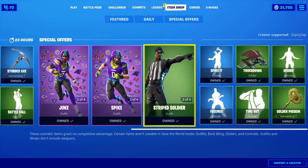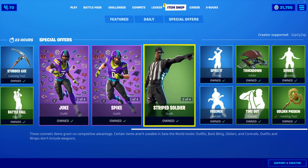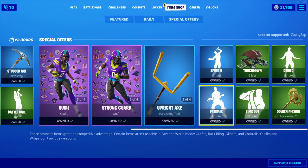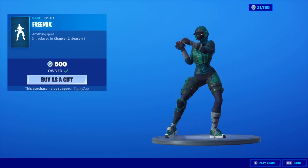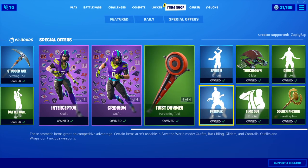And then the NFL shop — let's see if anything has changed. All the skins are still here: Striped Soldier, Upright Axe, First Downer, Whistle Warrior. They moved the free mix over here — why? Spike is still here, Touchdown Denied, Golden Pig Skin. Why would you keep this in the shop? Oh, that emote's terrible. But everything else is the same. They didn't bring back the Cheer Up emote.